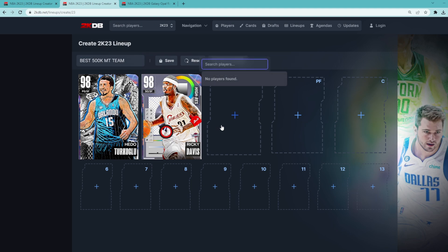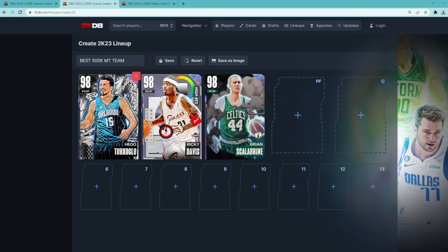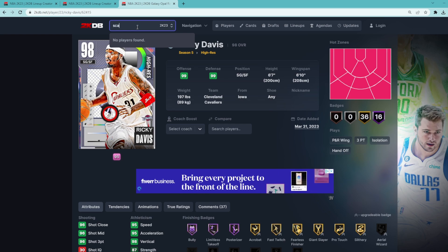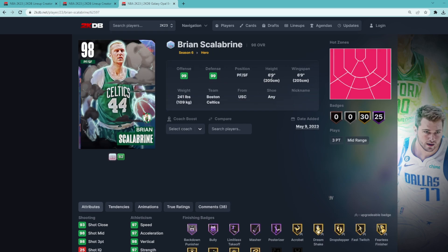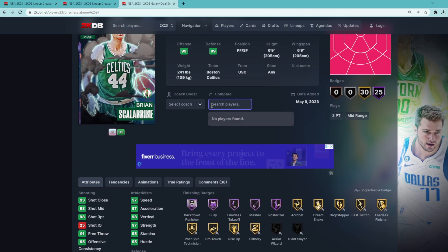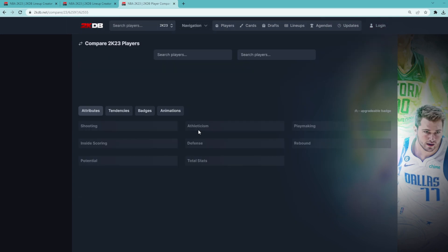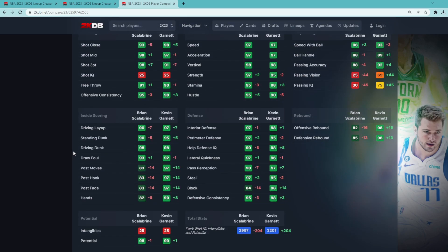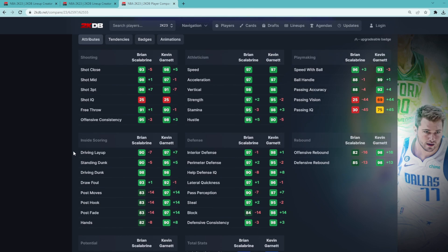For our starting small forward, we are going with the hero Galaxy Opal White Mamba — the Brian Scalabrini card. He's going to be such a good small forward. I think he's debatably the third best small forward in the game, maybe top five — I think he's on that KG type of level. He's 6'9 at the small forward position, only 6'9 wingspan, but does have a great player model. His stats are elite. I want to quickly compare KG to Brian Scalabrini: I think KG is going to be a better card because he's got a little bit more size at the three and a little bit more wingspan, but stats-wise they're pretty similar.